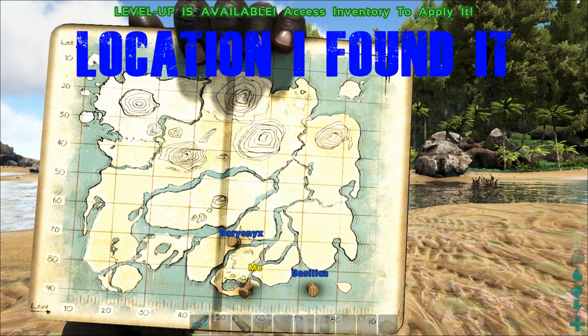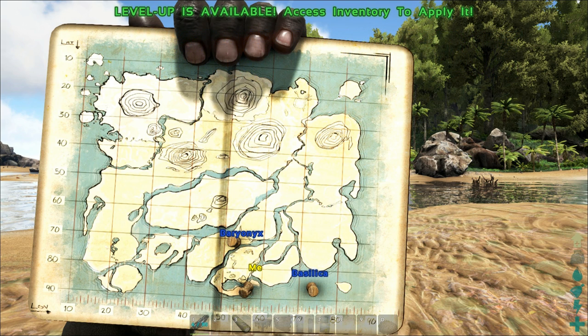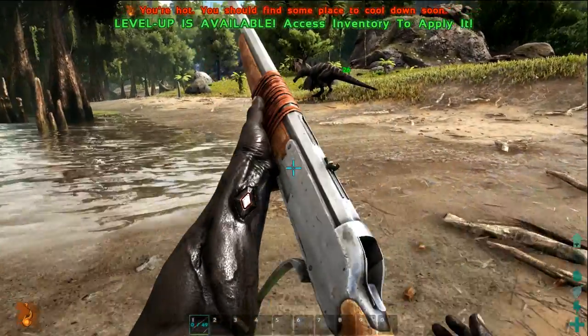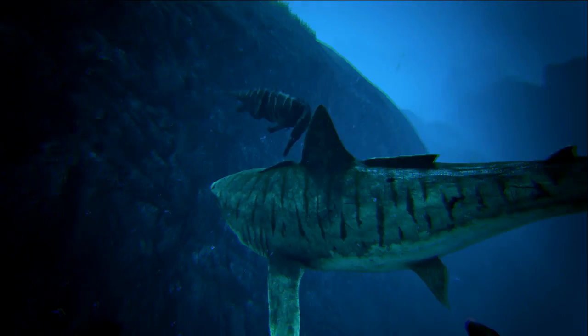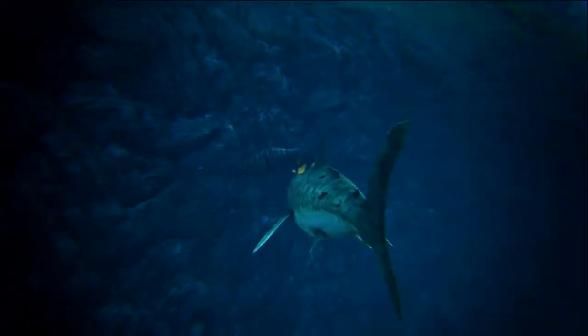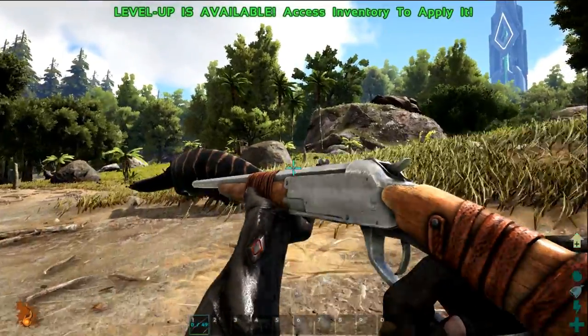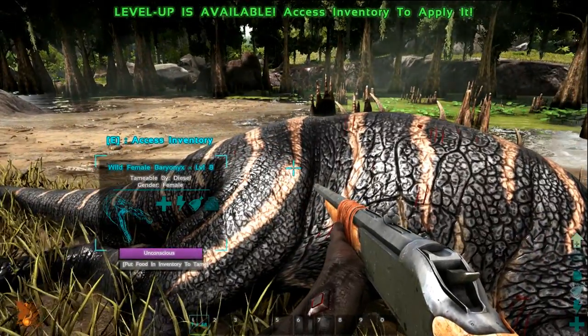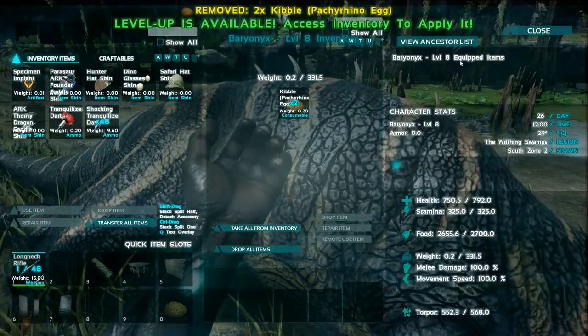The Baryonyx usually spawns in the swampy area — I found mine at about 72, 53. The Baryonyx is a simple tranq-and-feed method. Just take note: due to its ability to stun and lock creatures underwater, it's highly advised to avoid combating them in the water. Kite it somewhere and then finish it off with tranq arrows or darts.